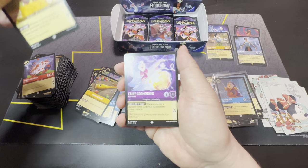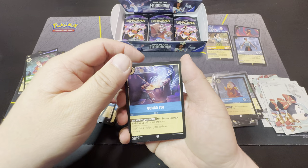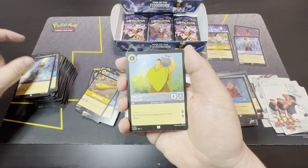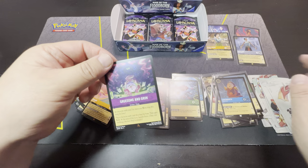I'll be opening up maybe some Pokémon cards soon — maybe New Year's Day, or probably New Year's Eve if I can get this posted tonight. Okay — Fairy Godmother, Lady Tremaine, Pacha, Tiana, Cogsworth, Mulan as rare, Beast as legendary, Gruesome and Grim as cold foil. That is our third non-holo legendary. We've got six more packs left.